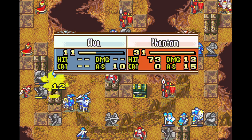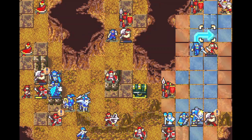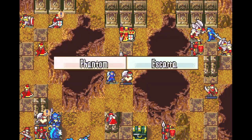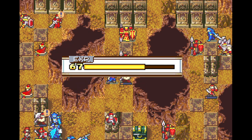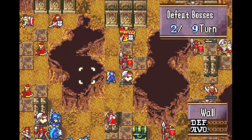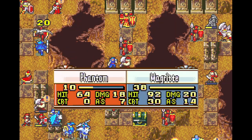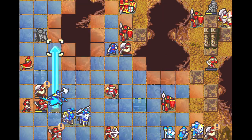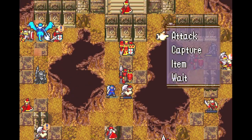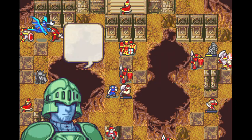Moving on into turn two — once Alva lives that Magic Sword Mair, we're just going to slice right through the enemy warrior here. You can take a good look at the three bosses we need to take care of, and thankfully these first two are pretty easy to reach. Alva with her Celerity skill can just walk right up to the sword master and Brave Lance him to death — doesn't even need a crit.